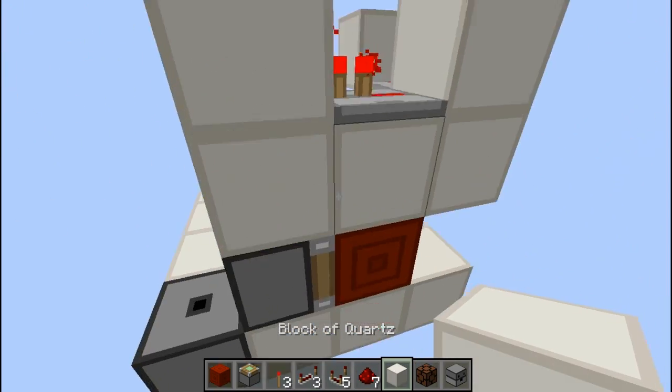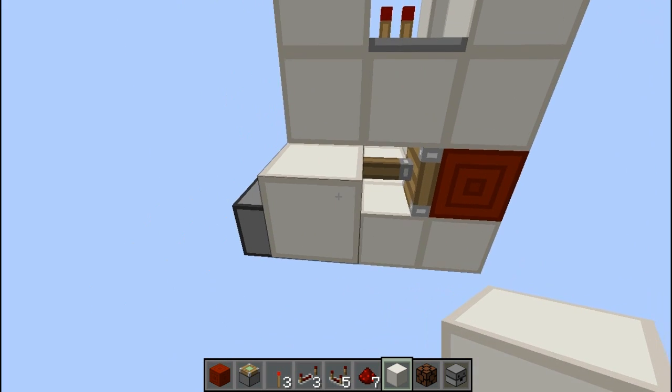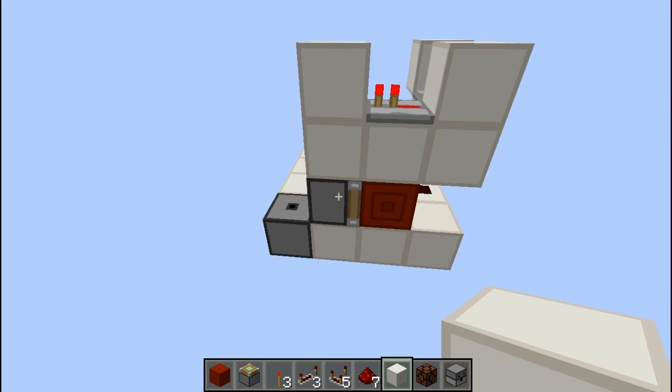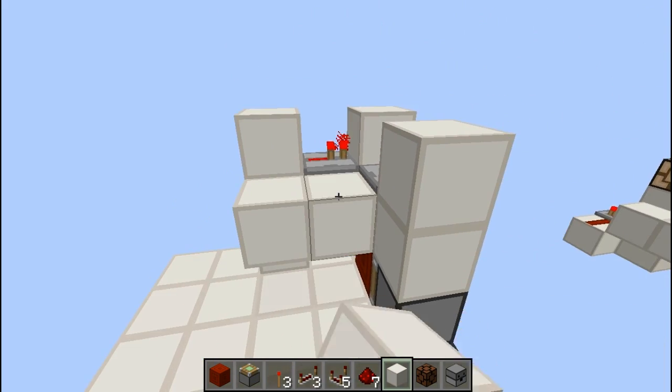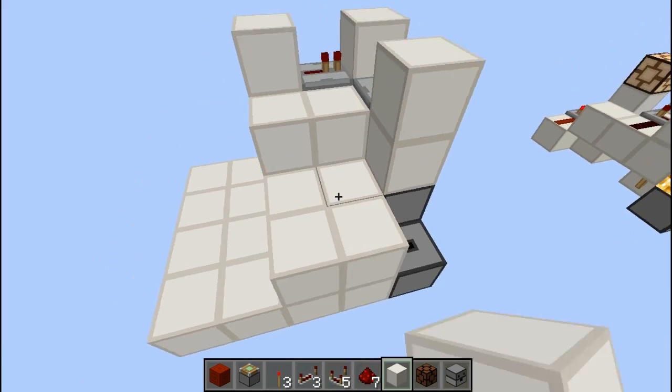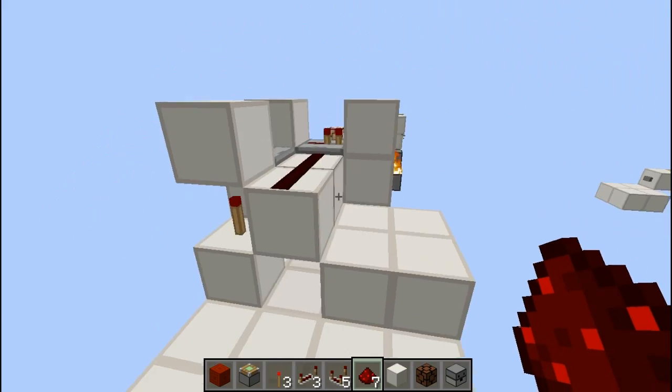Put a redstone repeater here and here, leaving both as they are. Now you can see we have our T-BUD. If we update the block it will be pushed there, and if we update it again it will be brought back. To create the timing circuit, put a bunch of blocks here and then some blocks like this.